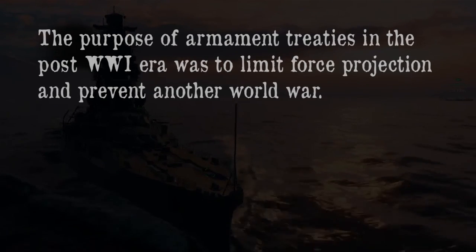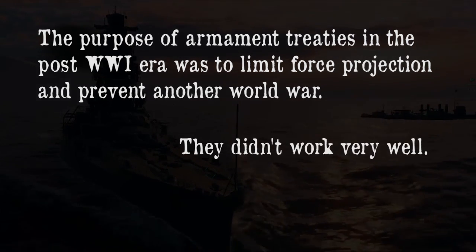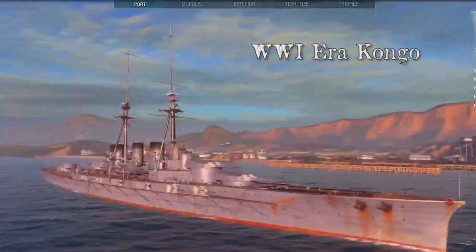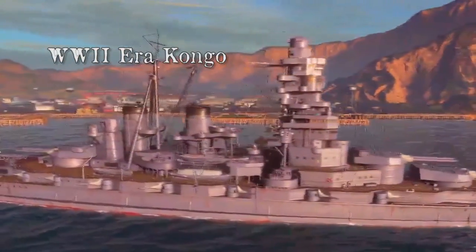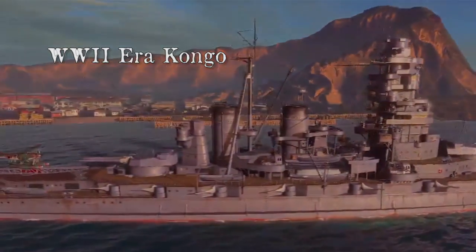In 1922, the Washington Naval Treaty was signed, which severely limited Japan's ability to build new capital ships. So they decided to upgrade their World War I battle cruisers. Between 1929 and 1935, the Kongo underwent some major reconstruction and became a battleship.